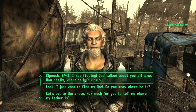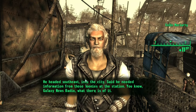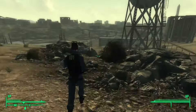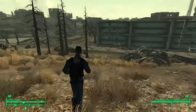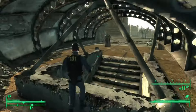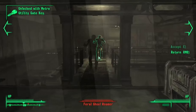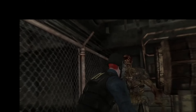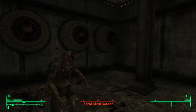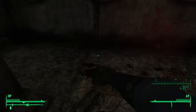After getting out of the vault, we book it straight for Megaton, where we go to Cullen, pass the speech check to get information on our dad, then head over to the radio station — almost getting blown up on the way there. Jumping into the subway, the only real issues were the feral ghouls and ghoul roamers, which actually killed me once. Afterwards I pretty much spammed VATS because they can't harm me during it.